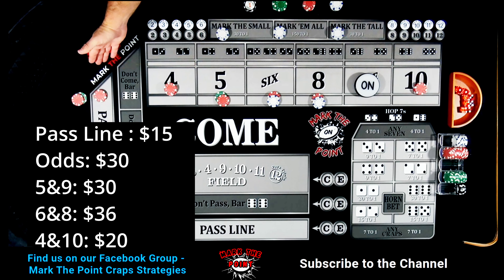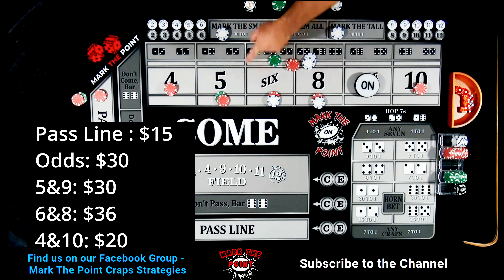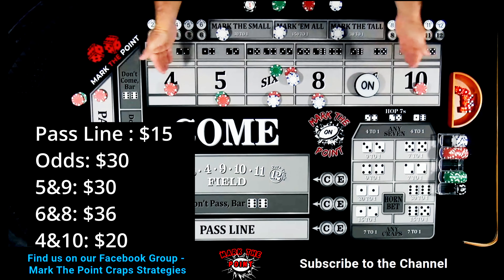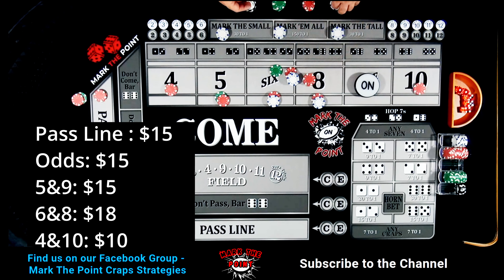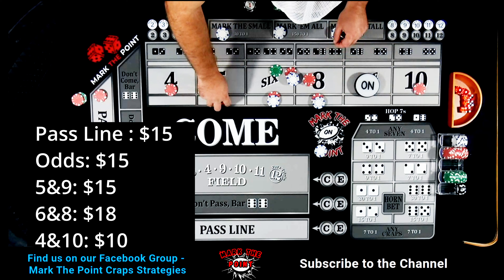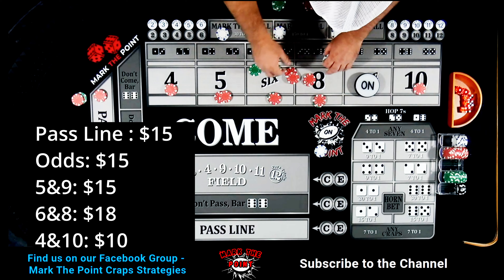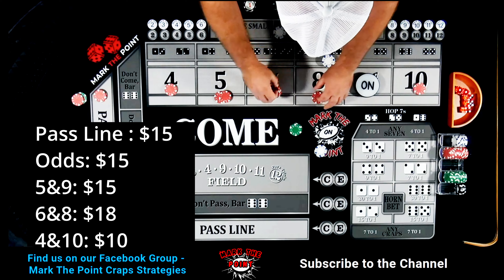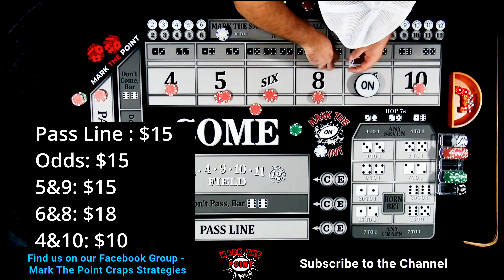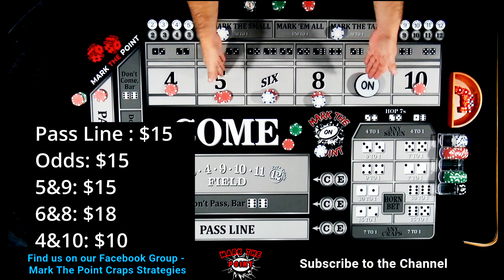On the next hit — whatever it is — you're going to regress everything down. If the six hits it pays $42. Then we regress: the four and ten come down to $10 each (you get your vig back), the five goes down to $15, and the six and eight go down to $18 each. You'll also regress your odds down to single odds.